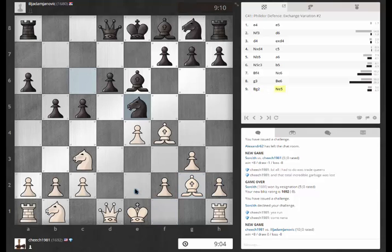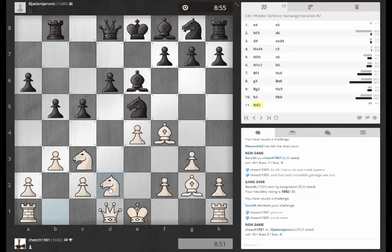Just want to castle and get some pressure on the d-file here. Makes sense that he's putting the knight there. This weakens the star square diagonal a little bit, but I think he's pretty far from getting anything there. I'd like to play c4 at some point to shore up this d5 weakness. He's a little bit faster here.